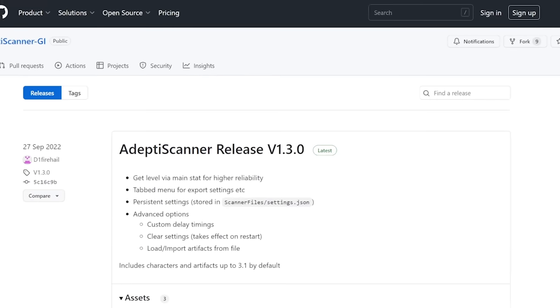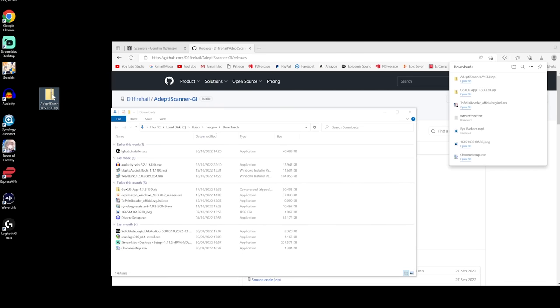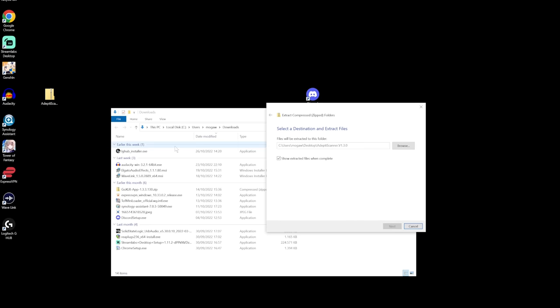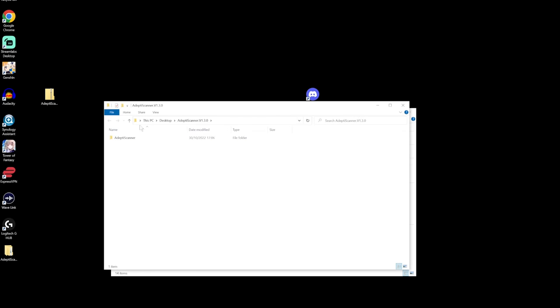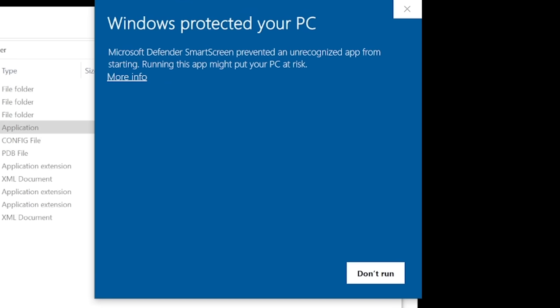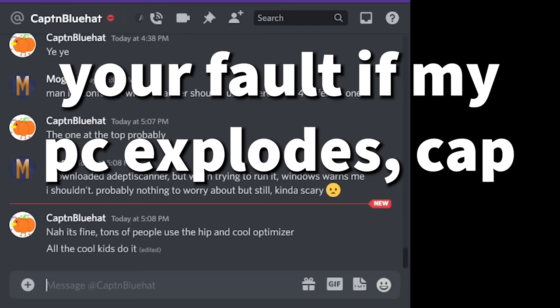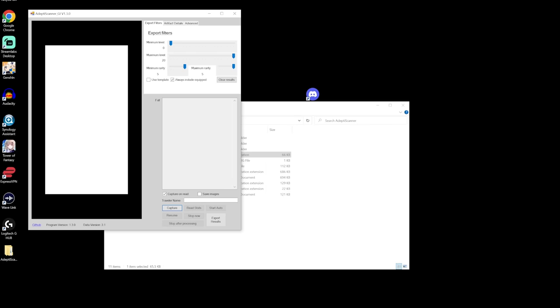Now we need to find that zip and probably extract it somewhere. It's in my Downloads folder — we're just going to drag it to Desktop and extract here. Now it's here. We're going to open up the application. That's kind of scary — it's probably a false alarm, but apparently we have to run it as administrator. We're going to hit run anyway. Cap assures me it's fine. All right, we have the program up and running.